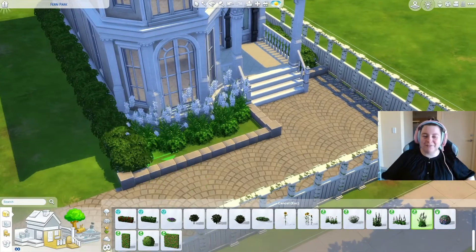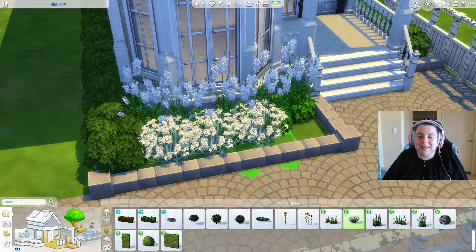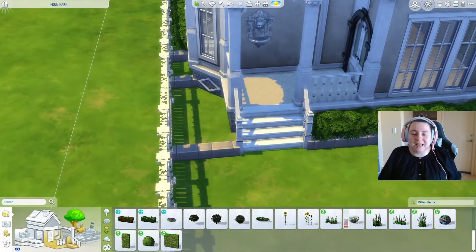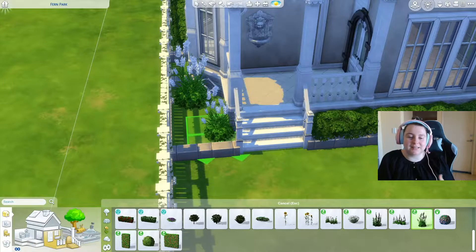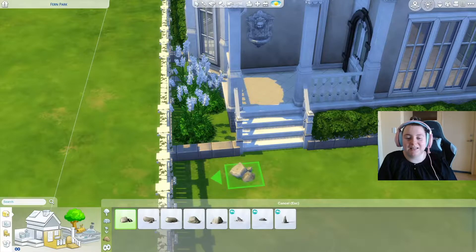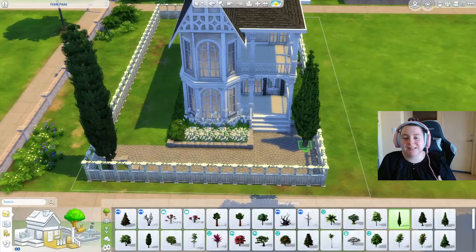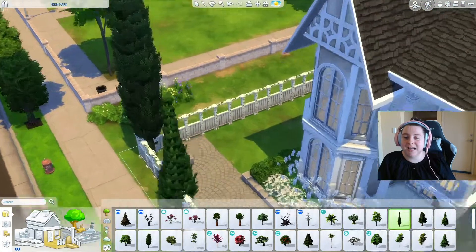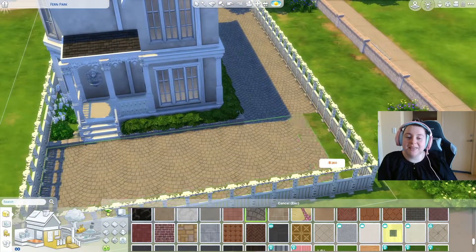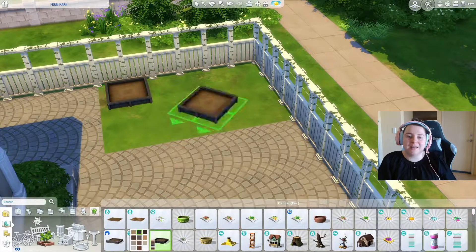We went in with romantic garden stuff lances — these are beautiful and give a princess, elegant type element, like something from a prestige romantic garden. We put in some rocks and cypress trees. I love these particular cypress trees because they're very dark and contrast well with the house. I then extend the pathing all the way to the back.